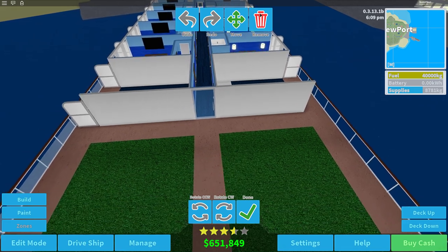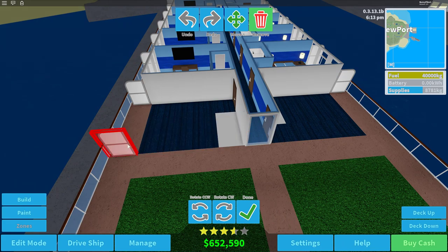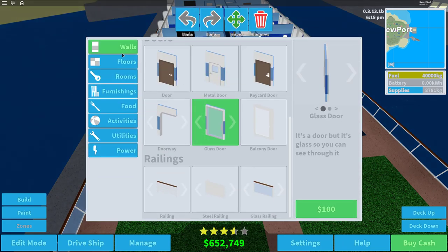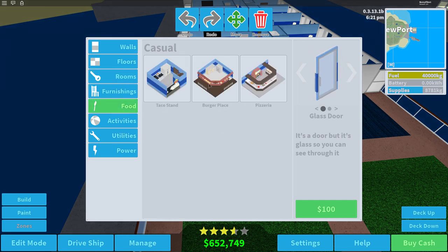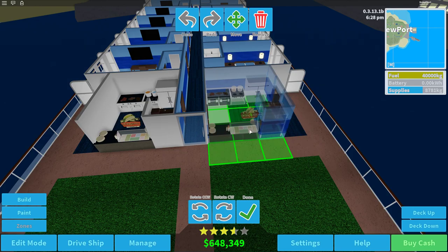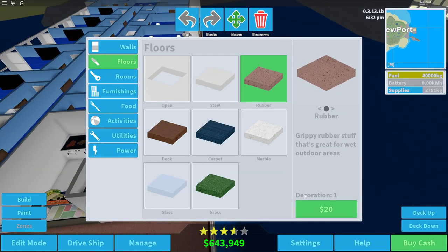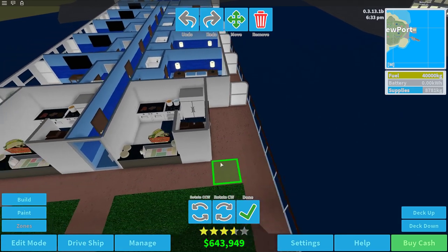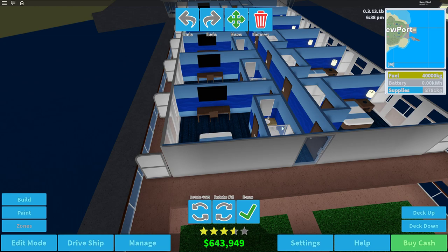Let's destroy this and that, and for the floor we'll go to food and do the taco stand. Yes we have a bunch of these already but why not? Let's get the taco places down. For floors we'll substitute this for some rubber. If I can fit a staircase up here, that's what I want to do.